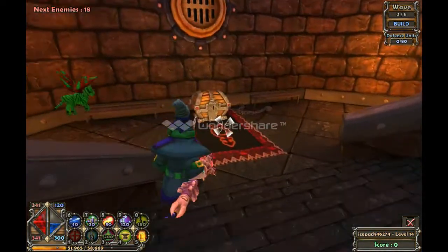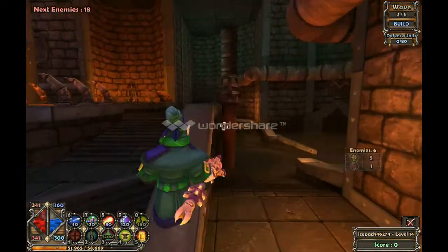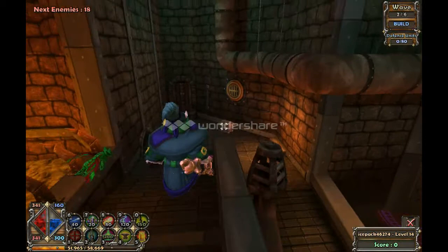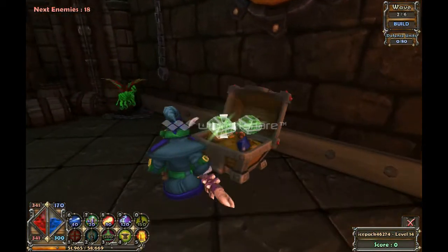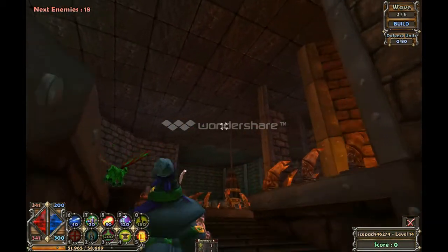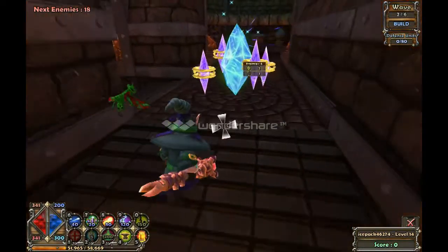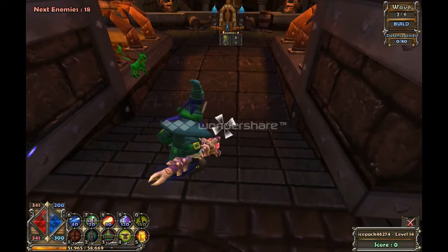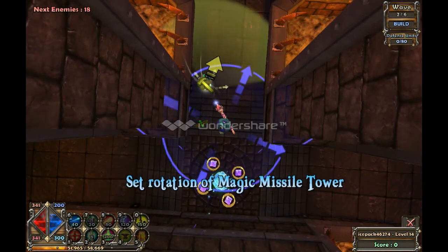Jump. Grab, grab, grab mana and start. That's 200 mana. I have enough for two flame turrets and one magic missile. Actually, what I'll do is two magic missiles — just one magic missile.